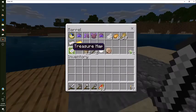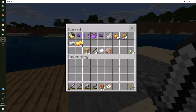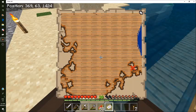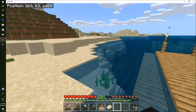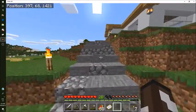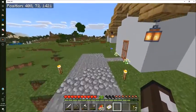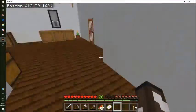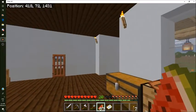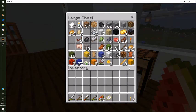This is what we're gonna be doing today. If you guys know what a treasure map is, you find it in a shipwreck. I found one and it was pretty close to the treasure. I also have nine nautilus shells, so that means we can make a conduit - which is effectively an underwater beacon. I'm gonna make a boat and we're gonna go explore.